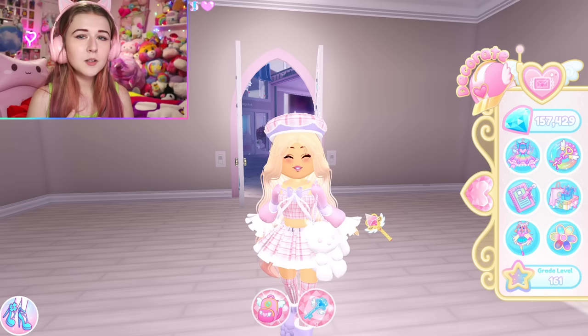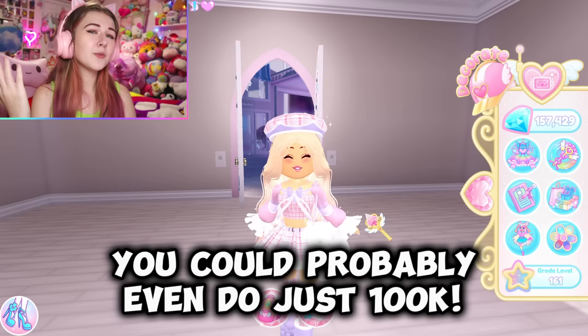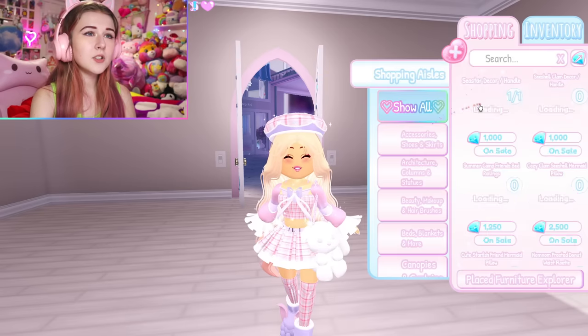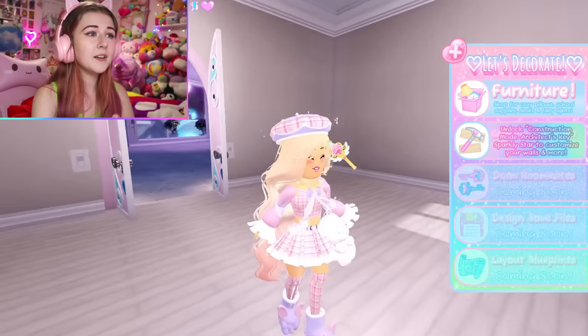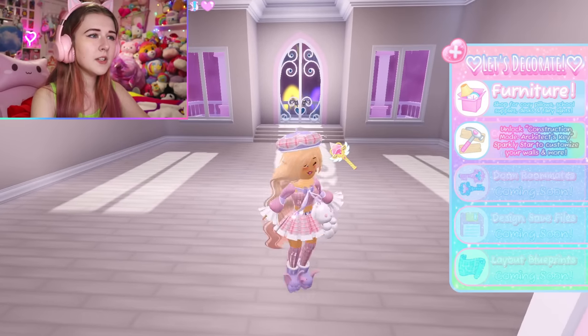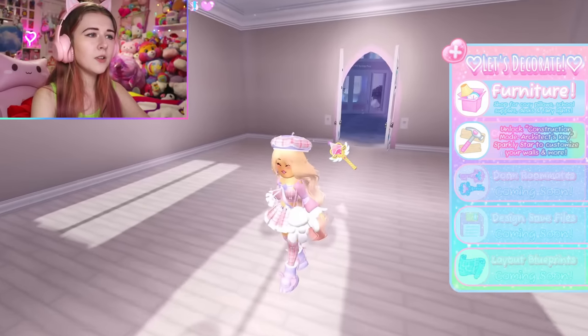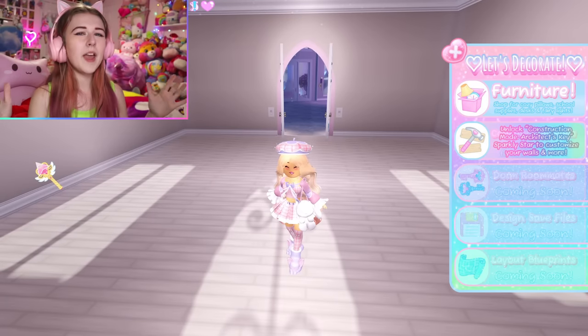I have only 157,000 diamonds and my budget will be 150,000 diamonds. I think the least amount you need to make your dorm look cute is probably 150,000 diamonds, because dorms — unfortunately some of the items are just kind of expensive. But today I want to show you how to make it look really cute with just a little amount of diamonds.